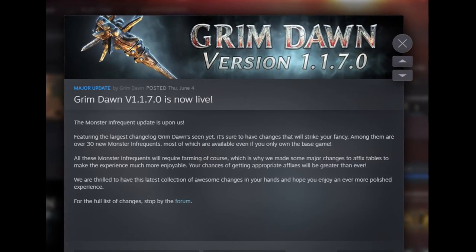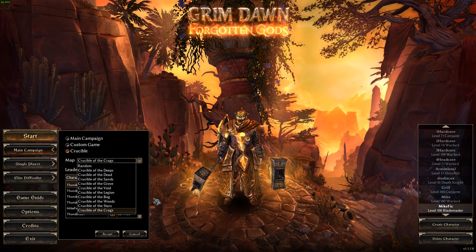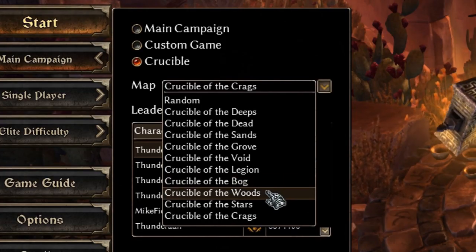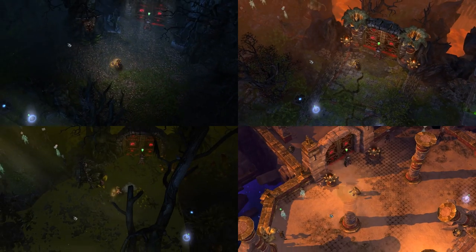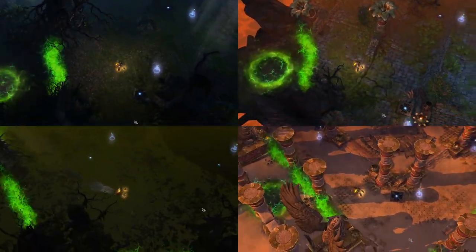Patch 1.1.7 has arrived. With this patch, Crate has added four new crucible maps to choose from called Crucible of the Bogs, Woods, Stars, and Crags. The first two are in the flavor of the Ashes of Malmouth content, and the next two are in the style of the Forgotten Gods expansion pack.